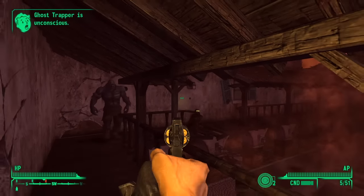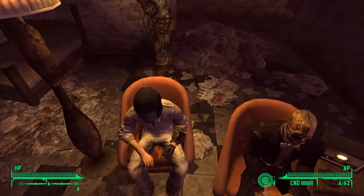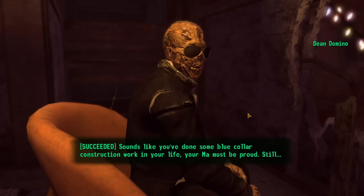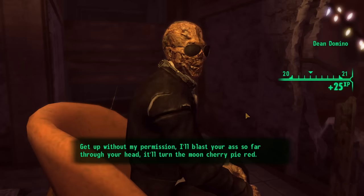I killed quite a few more ghost people, collected more tokens, disarmed some traps, took a seat next to this freak, and the next thing I knew, I was sitting on a bomb. But I called Domino's bluff, which worked, because in order to shower the moon with the blood from my ass, Domino would need a powerful explosive. If I die, he dies.